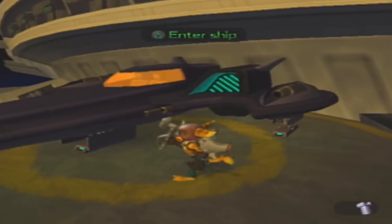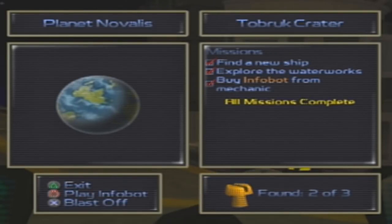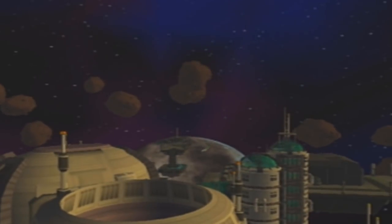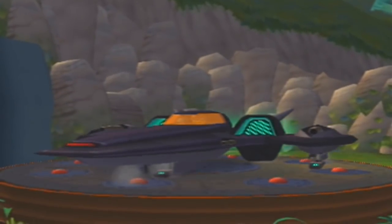This just takes me back to the first area, so yeah, we do have to leave and then come back unfortunately. Let's go back to Novalis, because on Novalis we can actually get the last gold bolt and the last skill point we need. We haven't been on Novalis for a really long time — not counting the tutorial planet, it was the first planet we visited in this game. Novalis looks like Earth, it'll be nice to come back here.